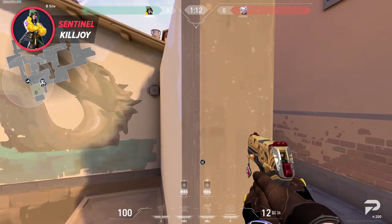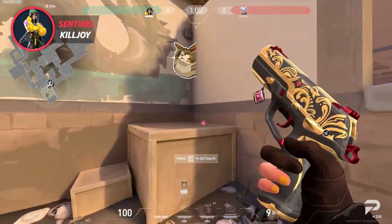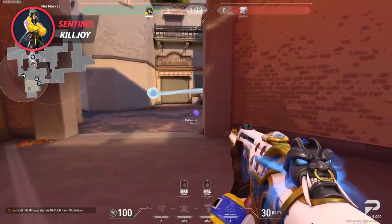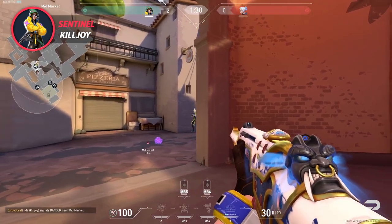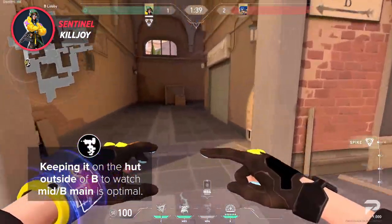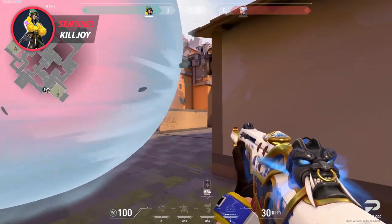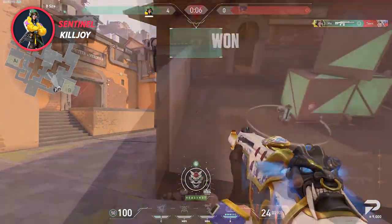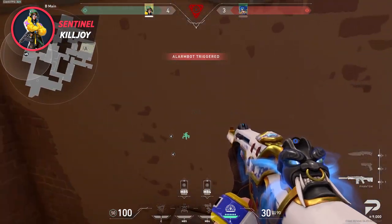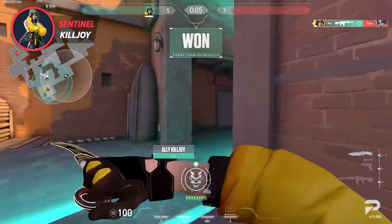The go-to sentinel on the map is definitely Killjoy. Her kit is perfect for locking down the hard-to-take chokes of A and B main on defense. Her nades shred attackers pushing onto the sites and can split the execute, slowing down the take. Her turret is amazing for both offense and defense, gathering deep information on areas like the hut outside of B to watch mid and B main. On defense the turret can cue other abilities like shock darts into B main. But the biggest advantage Killjoy brings is her ultimate — whether on defense or attack, it can clear entire sites on its own. That's why a big metagame is figuring out ways to shut her ultimate down, like saving Sova ultimates or preparing stall for the site take.